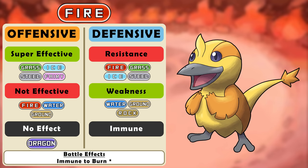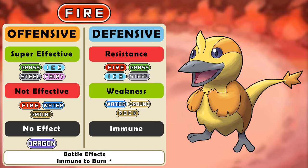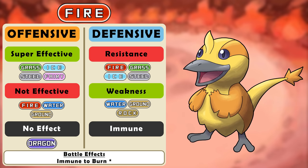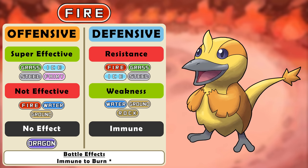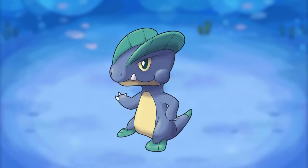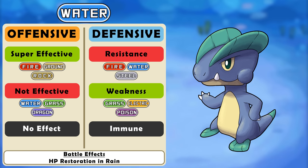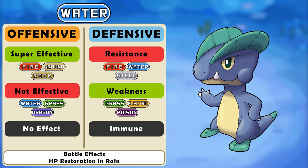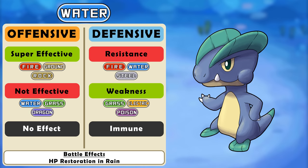The fire type's battle ability is to be immune to burn — it has a little star by it, meaning another type shares this ability, and if a Pokemon is dual type with both it gets a slightly better version. So a fire dragon type instead of being immune to burn, can be burned but doesn't lose attack or HP — it essentially just can't acquire another status condition. Water is mostly unchanged, however it is going to lose its resistance to ice — that never really made sense — and it's also going to gain a weakness to poison types. Of course water should be weak to poison. Water types now also regain a small amount of HP, about one-sixteenth of max HP, in the rain weather condition.